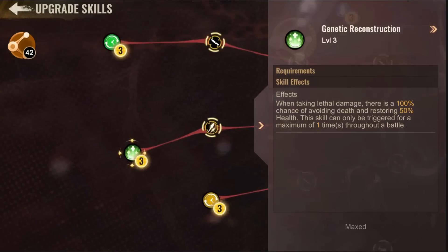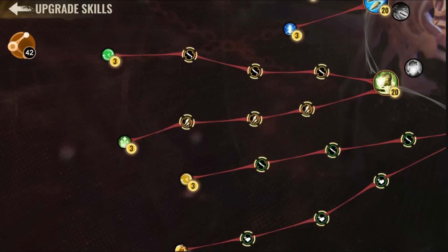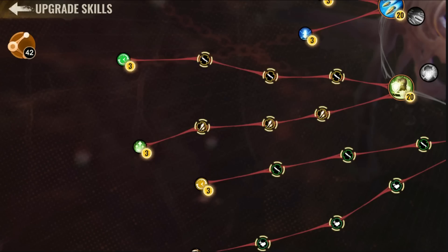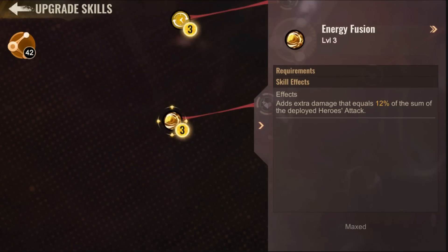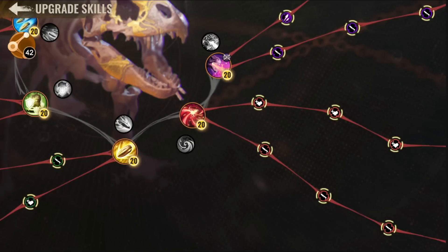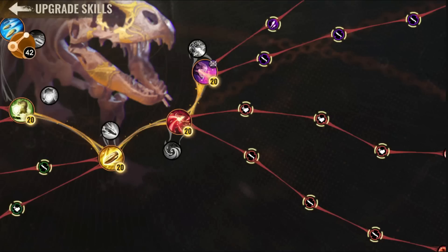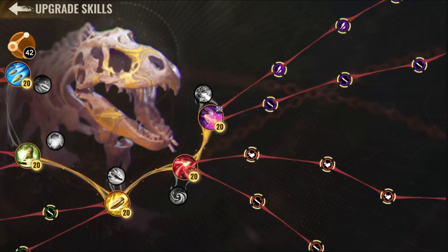The first skill that would actually affect your behemoth is Genetic Reconstruction. When taking lethal damage, there is a 100% chance of avoiding death and restoring health to your behemoth. So unless your behemoth has this skill, there is a low chance of your behemoth even surviving. Literally anything else does not really add any benefits when it comes to attacking the behemoth.